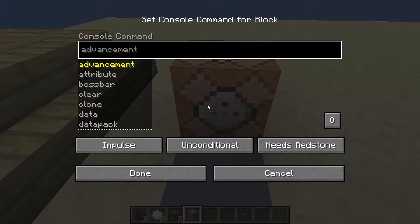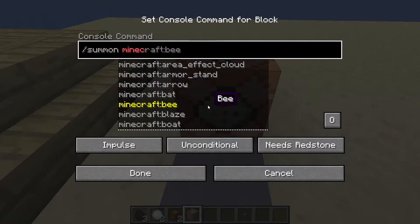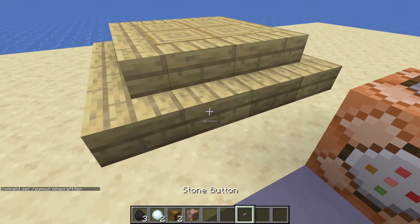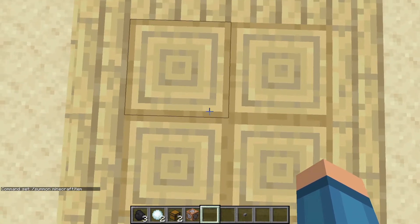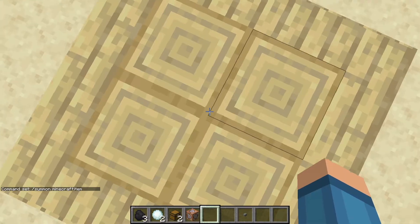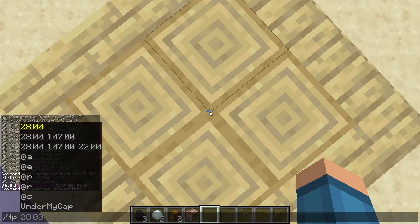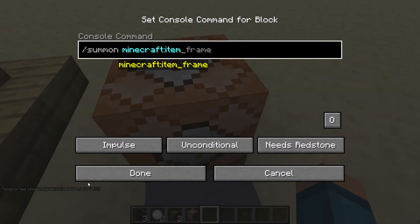Let's place this command in. It's basically the summon command because we're summoning an item. What you want to do is type in /summon minecraft:item. After doing this, you want to get your coordinates — point your cursor wherever you want to summon the item, type in /tp, input that coordinate, and go back to your command block and write down what you see.